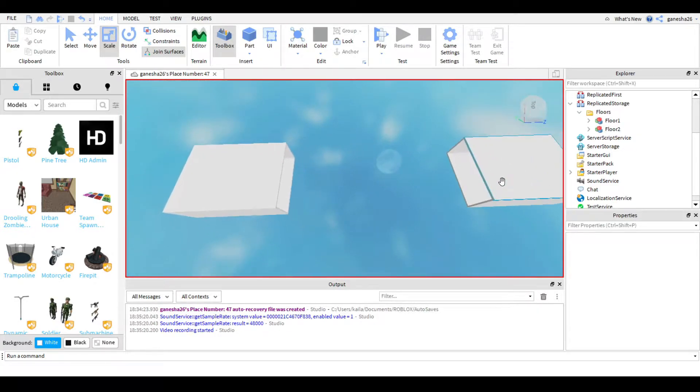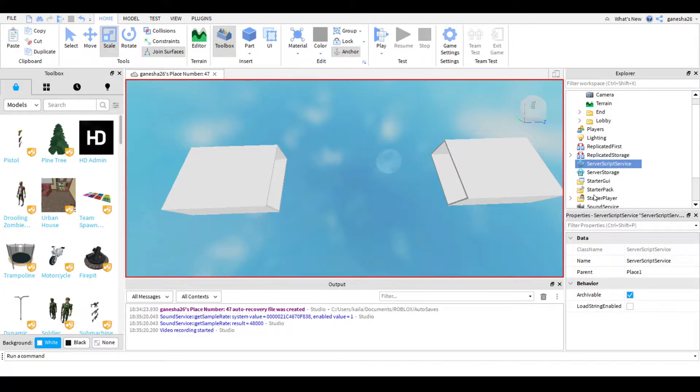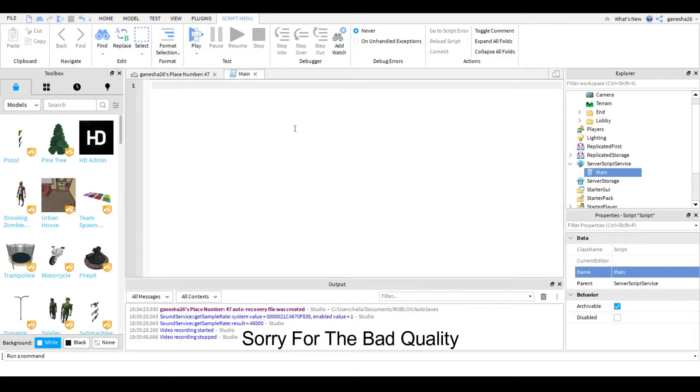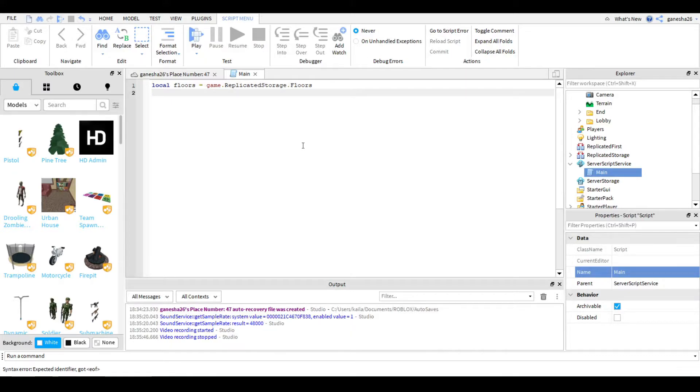Now what we're going to do is go into ServerScriptService and add a script. I'm just going to name it 'Main' because it's the main script for everything. The first thing we need to do in the script is get the floors: local floors is equal to game.ReplicatedStorage.Floors. Then we're going to make the function that makes all the floors: local function...